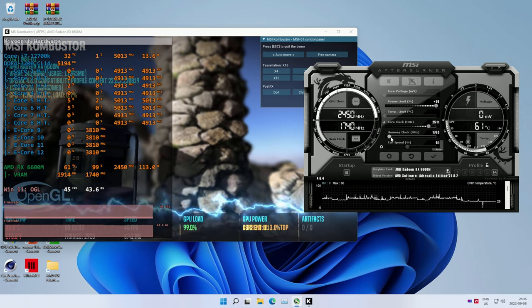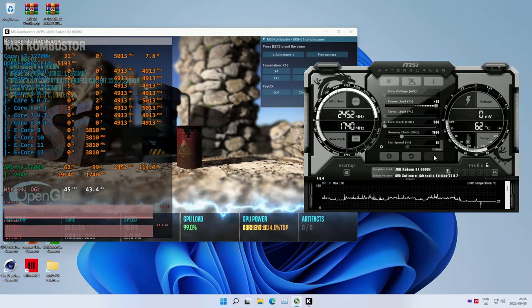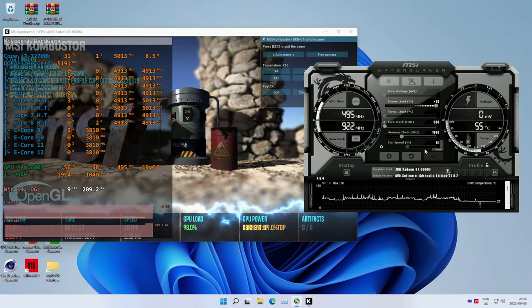Unfortunately, memory overclocking is not possible. Any attempt to increase the memory frequency causes the GPU to go into safe mode — the clock frequency and memory frequency both drop. To restore normal operation you need to restart your computer. This is unfortunate, but luckily 1750 MHz doesn't really cripple the performance.